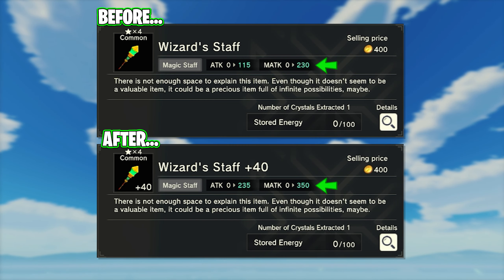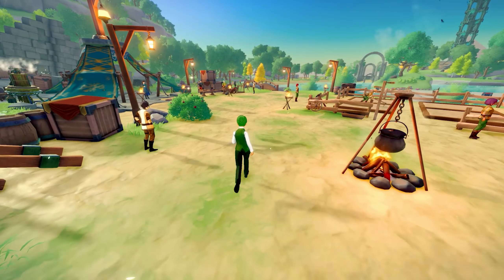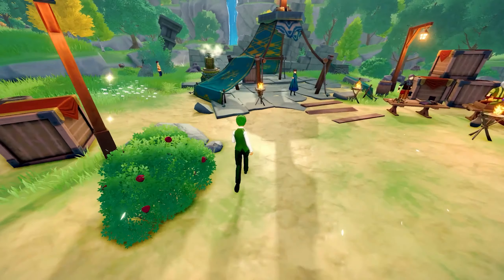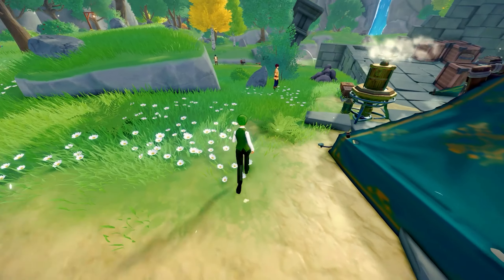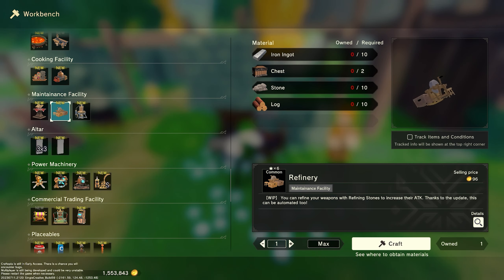Refining a weapon will increase its damage, and we can do that by placing our weapons inside a refining bench combined with the correct refining stones. The very first village as you start Seamless has a refining bench right next to the main quest NPC, Camille — feel free to steal that one. But you can also find it in a workbench under maintenance facility.